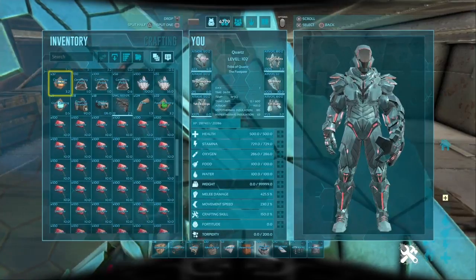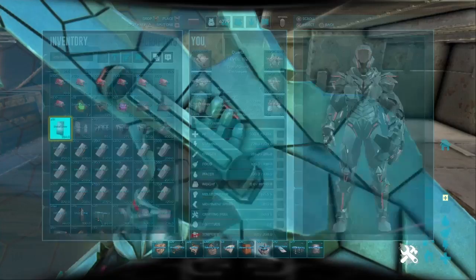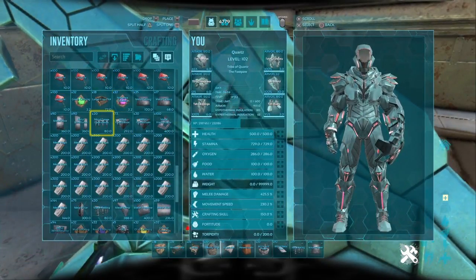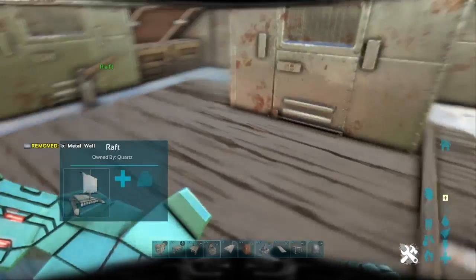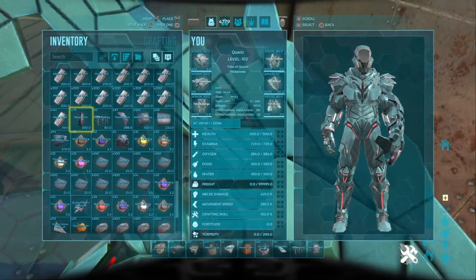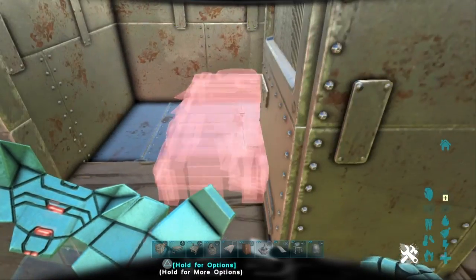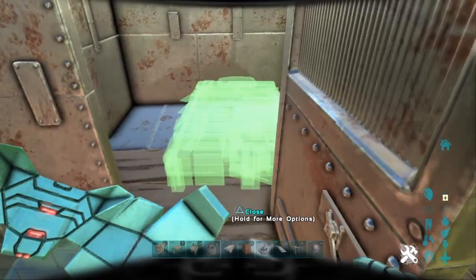Place a door frame there and place your door down. You want to put your walls, and then your other walls on this side. Then you just want to put your beds inside - that's not a bed, this is a bed. Have them open that way - it's a lot easier to place your beds close to the wall.